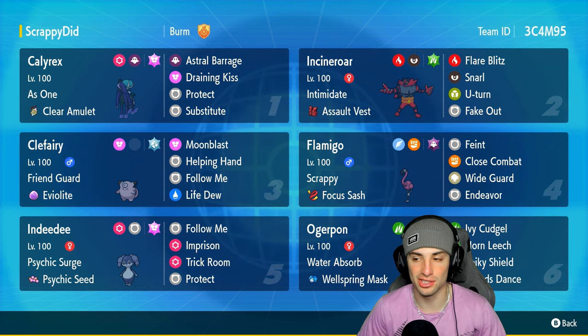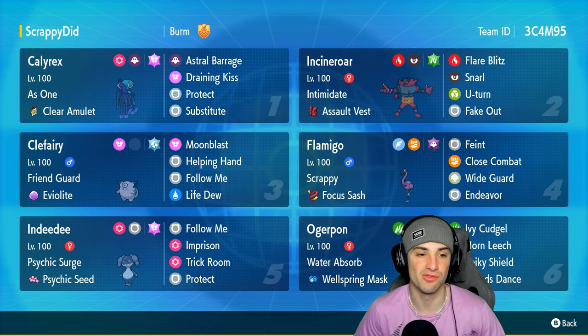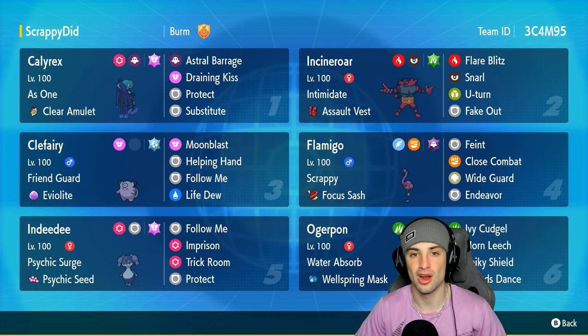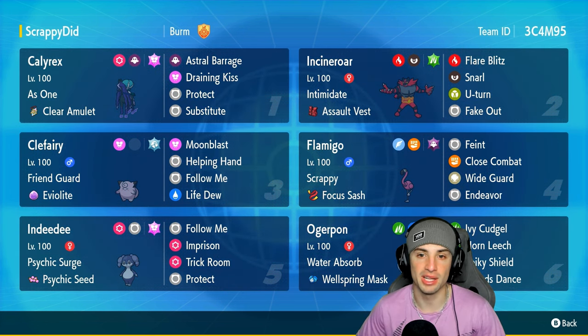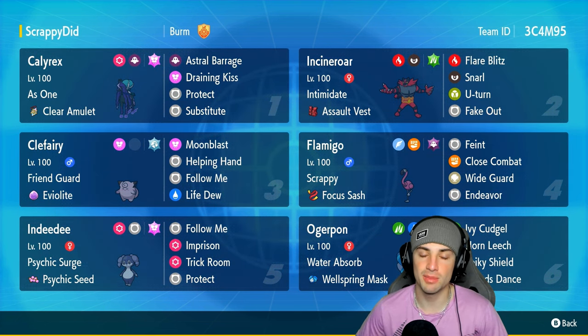Our restricted Pokémon today is going to be Shadow Rider Calyrex. Cannot go wrong with this guy — it hits like a truck and it's super fast. One of the best restricted Pokémon in this format. It's got As One with a Clear Amulet, Astral Barrage, Draining Kiss, Protect, and Substitute. Our final four Pokémon are Incineroar, Clefairy, Indeedee, and Ogrepon. Clefairy and Indeedee are there for big-time support, Incineroar for Fake Outs and Snarl and Intimidate, and Ogrepon as another big-time physical attacker.